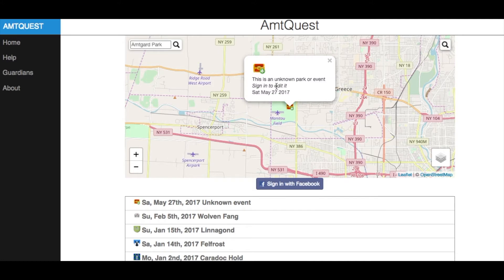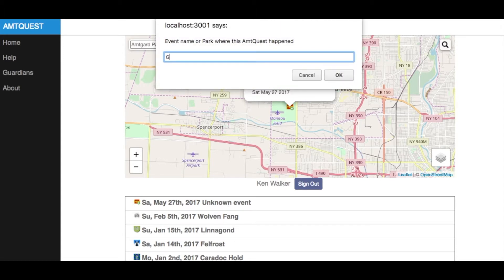Well, you'll see this show up as an unknown event. All you have to do is log in using your Facebook ID and then you can edit the event and briefly describe it. In this case, we've used the chest at Great Eastern 2017 and simply have to update the tag accordingly.